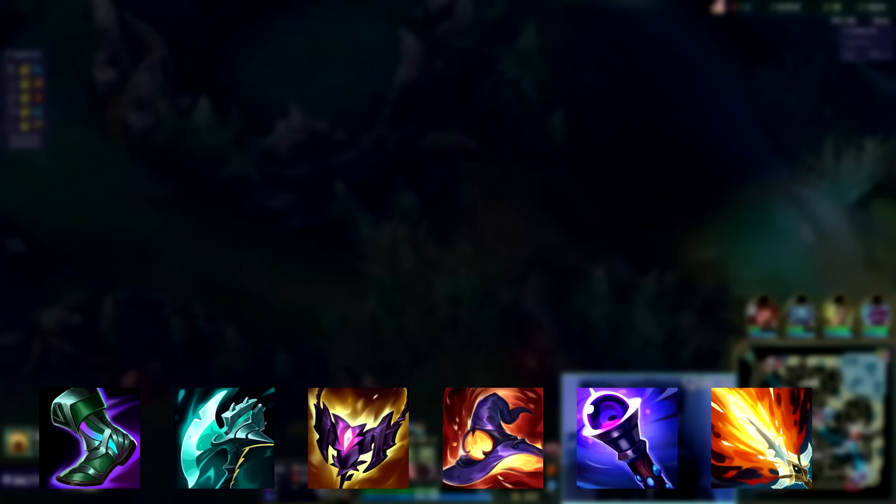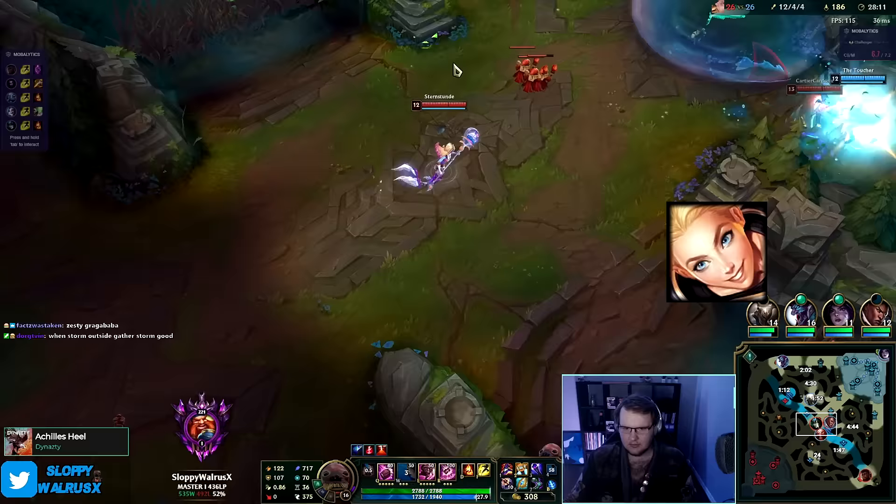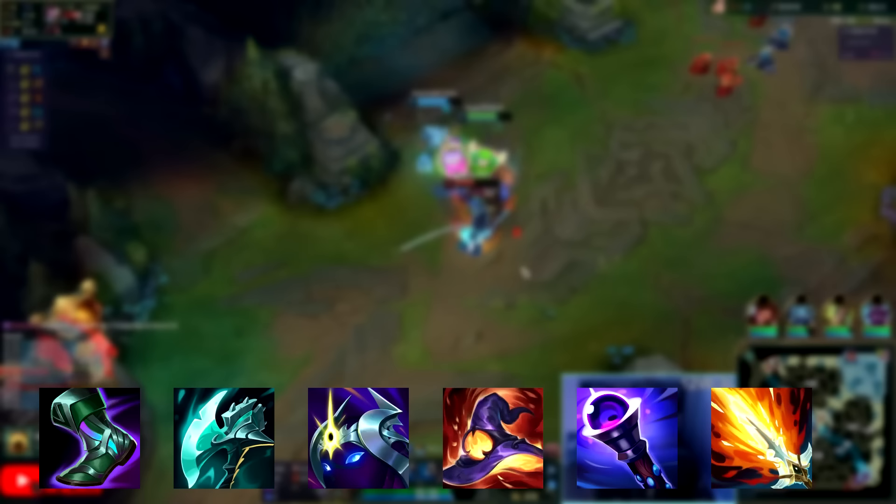For example, does the enemy team have a lot of high ranged squishy champions like Ziggs, Caitlyn or Lux? Then building Hextech Rocketbelt instead of Night Harvester is a lot better — the dash and magic penetration from Rocketbelt just helps you close the gap and one shot a lot easier. Another great example: if the enemy team has a lot of bruisers or tanks, then you should switch Shadow Flame with Cosmic Drive. Just like in the top lane build, having more ability haste allows you to play a lot easier into these type of champions.